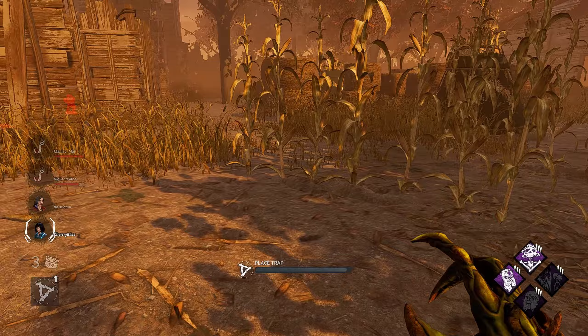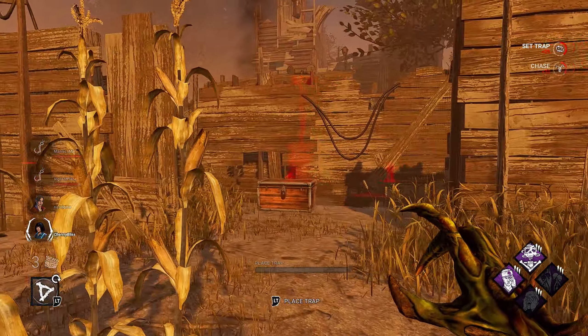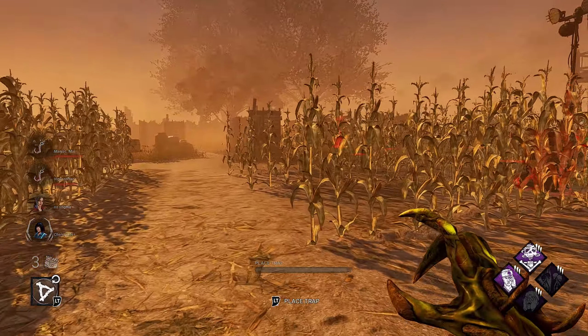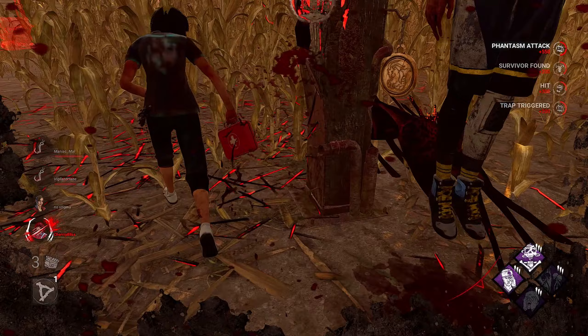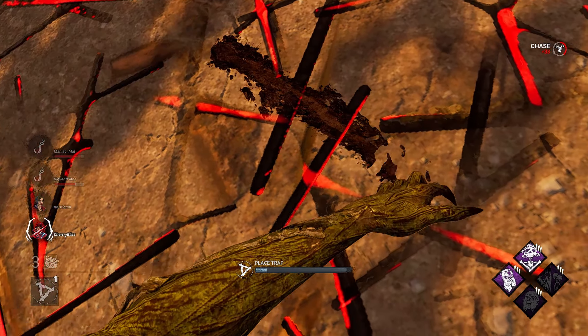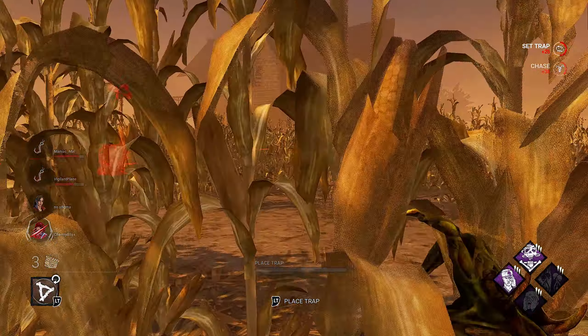I'm gonna place a trap here and test Fangmin — see if she triggers my trap and instantly runs away again. Nice try, Fang. Let's reset it. She's gonna have to crouch in order to get that unhook.